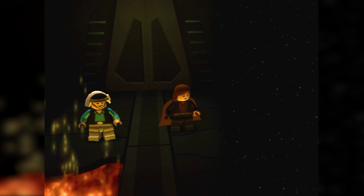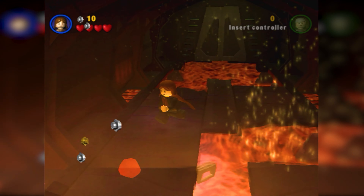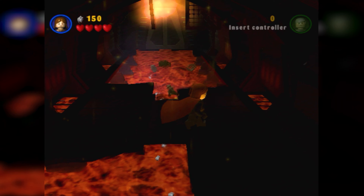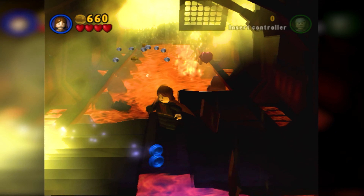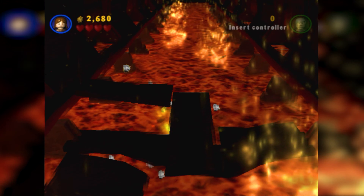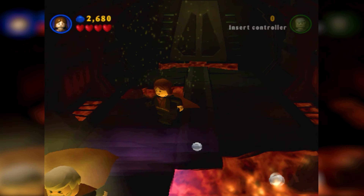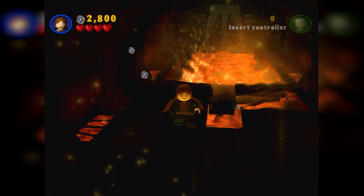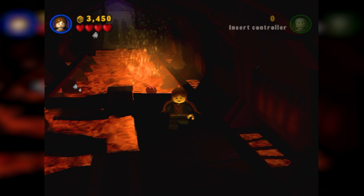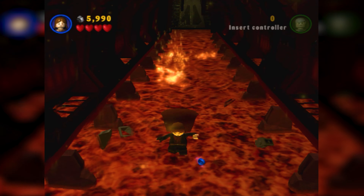Right at the beginning, you're going to have this really annoying section where you're running away from the lava. You've got stuff falling on you, and you'll notice there are actually studs falling on you along with all the debris — there are even a couple of blue studs there. And right there I died. You actually want that to happen, because if you look at the top left of the screen, I still have the studs that I collected. This is pretty much the gist of this method, and I found this to be the absolute fastest way to get studs in this game.